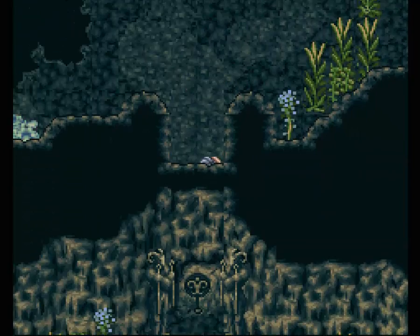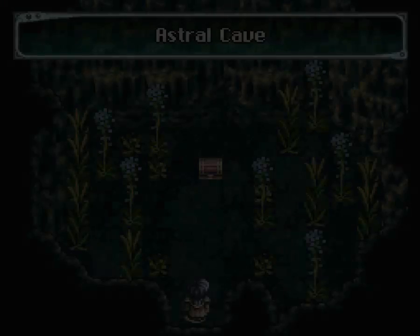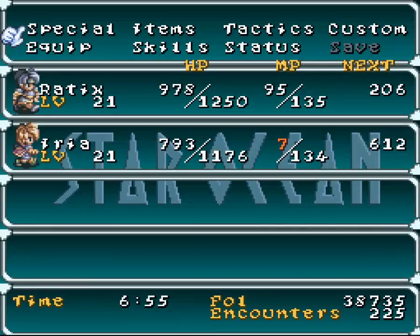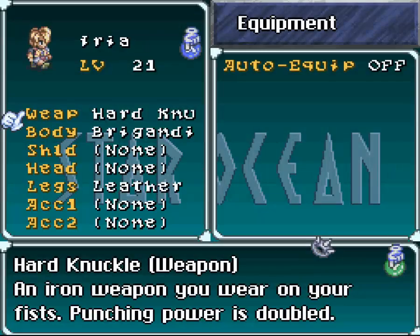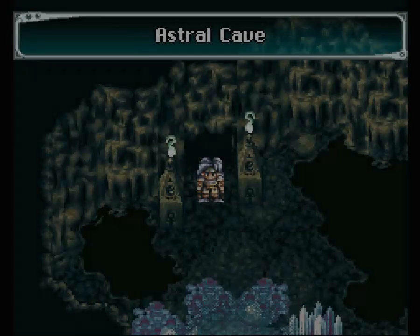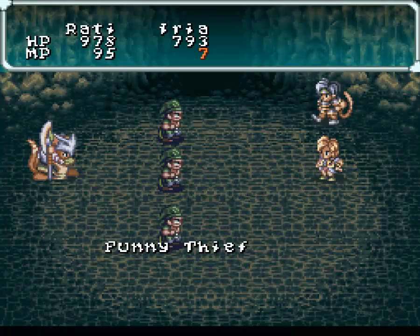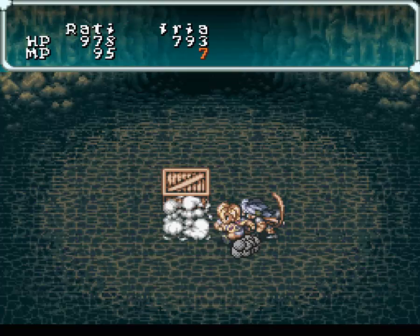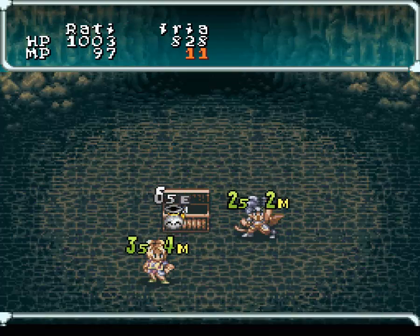Now, this door is locked, as is that door, so we can't do anything there. But this one is open, and this one contains a hard knuckle, which I believe we're already equipping. Yeah, if you got all the way through here without equipping that, you're crazy because it costs like 80 full and it's cheap as bones and ups her damage quite a bit. And she needs the extra damage just to kind of keep pace with Radix at this point.